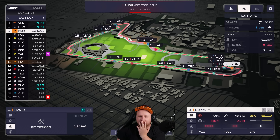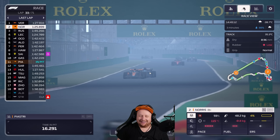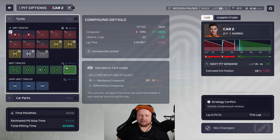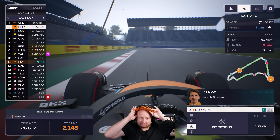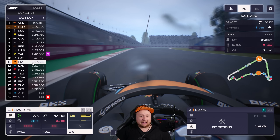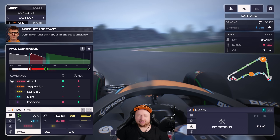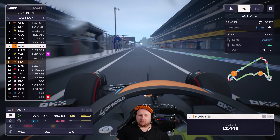All that time Lando spent on slicks in the wet in practice is coming in clutch now. We are boxing this lap — we might be saving a pit stop later by running this long. Castres in and out again. Oscar has actually come out in P11 — the overcut has worked! Perfect timing, literally perfect timing, right as it hit one millimeter of rain. Now we have fresher tires.